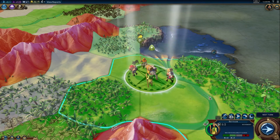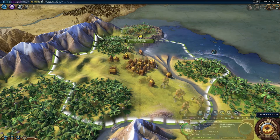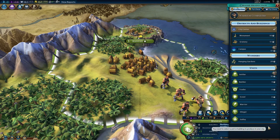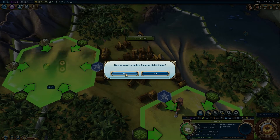Exploration should give you ideas for places to build your next city. Look for new resources or advantageous terrain, such as rivers, mountains, rainforests, or coastlines. Over time, you'll learn what landscape is useful for different city districts.